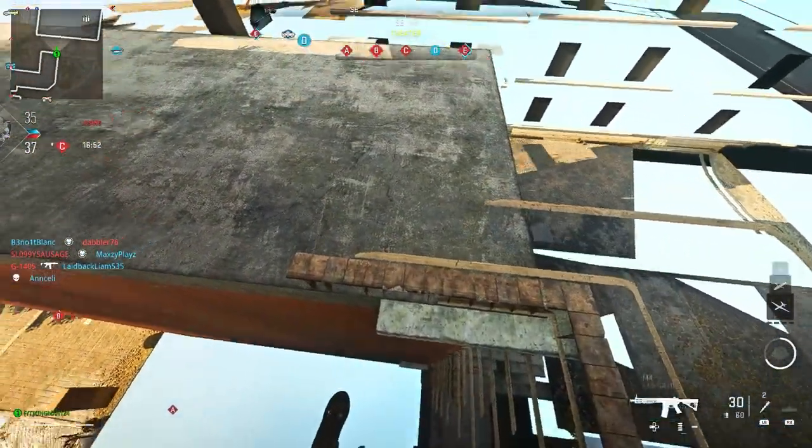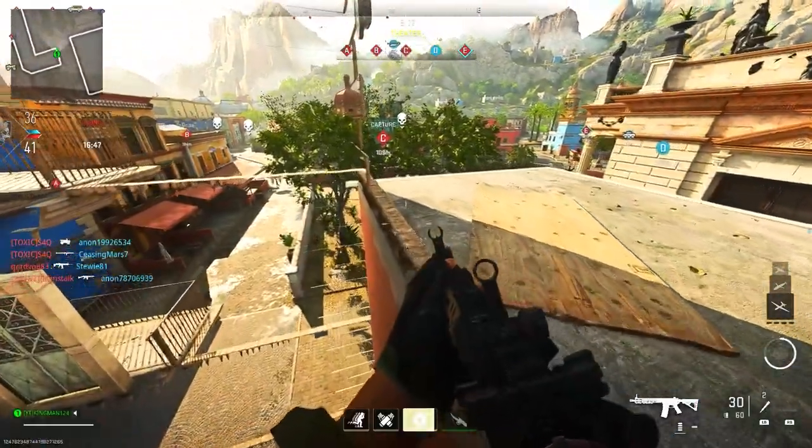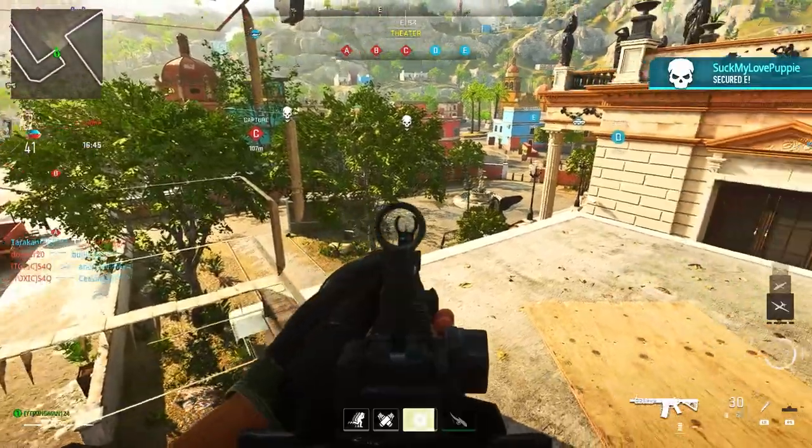Once you are in the wall breach, you can literally drop onto the side ledge, as you see here. If you move forward you will have a few visual glitches, but apart from that you can literally see a bit of the map and you're completely god mode — you can't be killed in here.